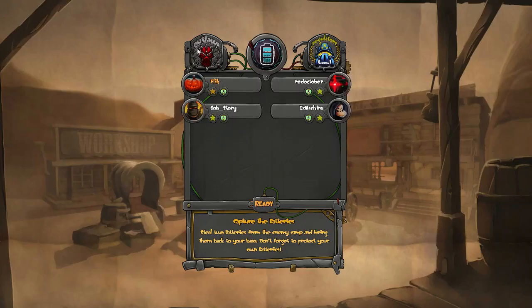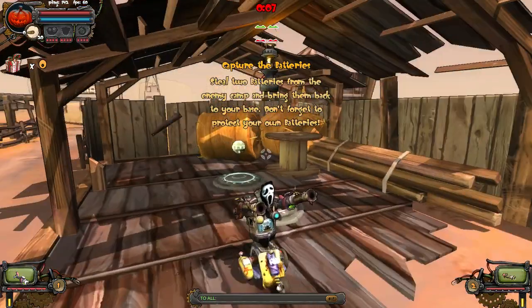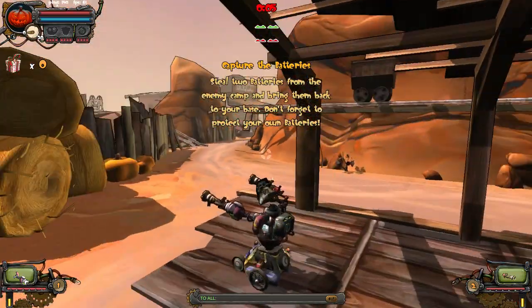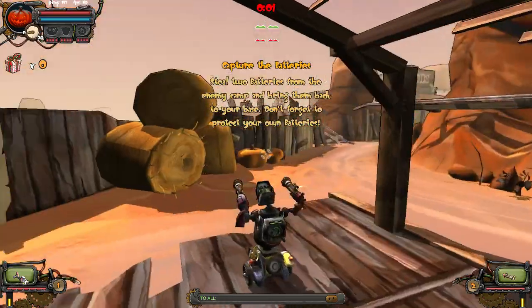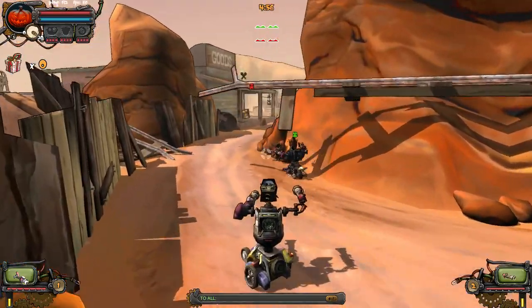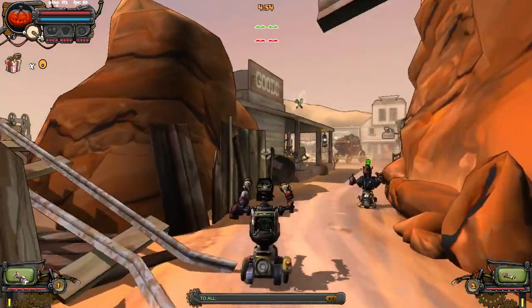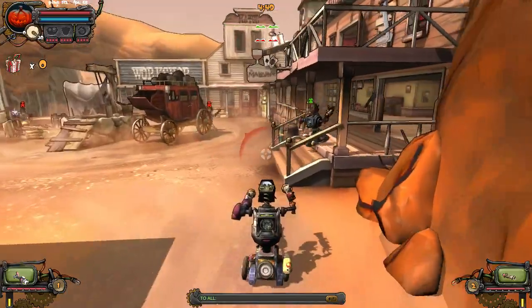We're in! I'm on Team Outlaws and we're against the Regulators. Capture the batteries — so we have to steal batteries. It's on a Western themed stage; I haven't done this one. There are lots of hidden bits on the stages. We need to steal two batteries from the enemy camp and bring them back to our base, and don't forget to protect our own batteries. There's our battery; there's my teammate. I've never done this stage so forgive me, but I'm going to follow him. He's getting sniped — there they are. I don't think my weapons have that kind of range unfortunately, but theirs do.